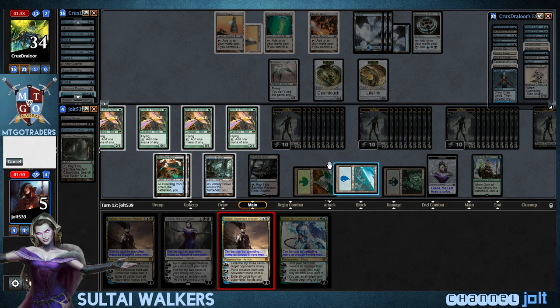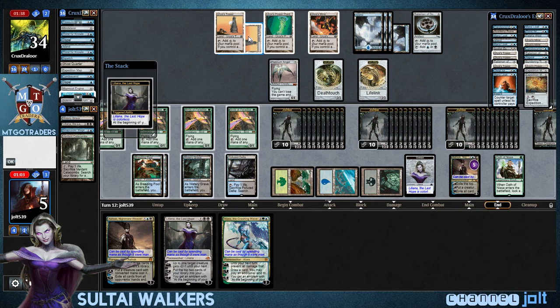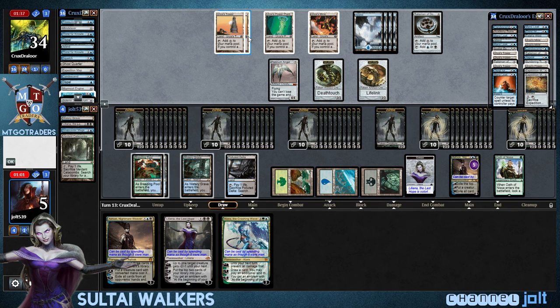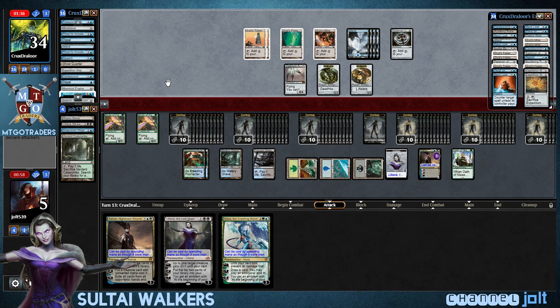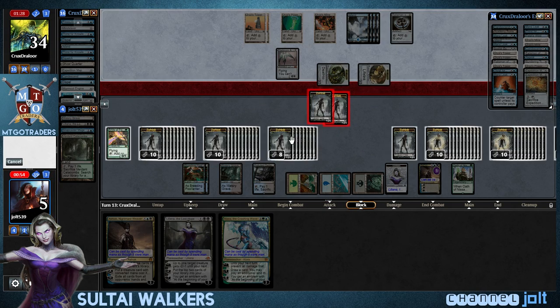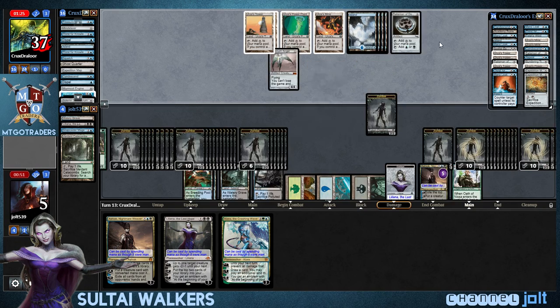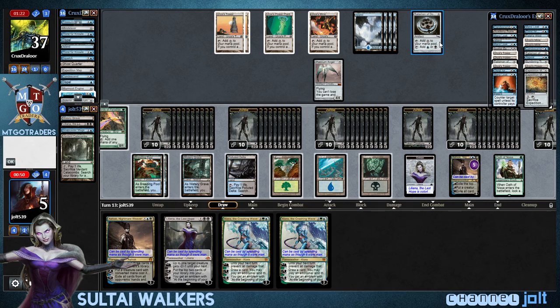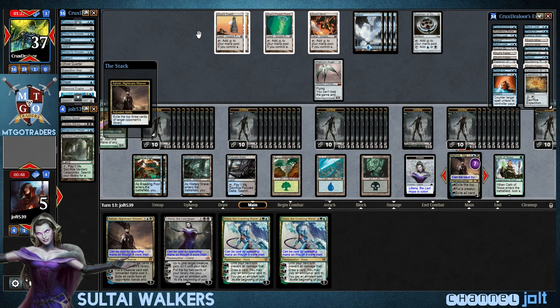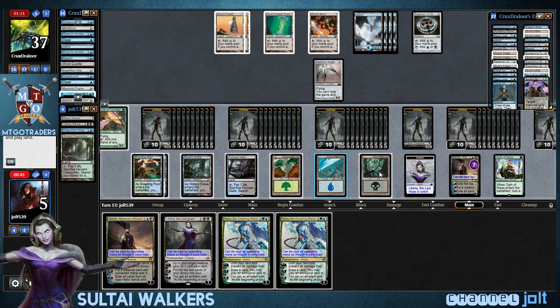Let's get Ashiok up and down. Oh my gosh. The Birds of Paradise have gone off the screen now. And we're just going to F6 right now. F6. He gets in another Kiora. I was going to plus Ashiok. And I'm going to go for Kiora just in case he gets into one of those.